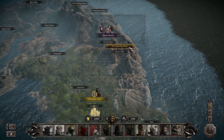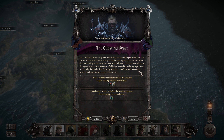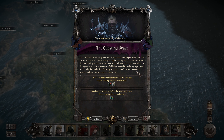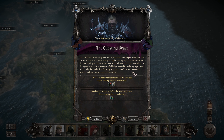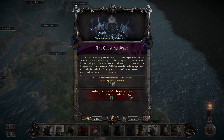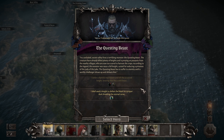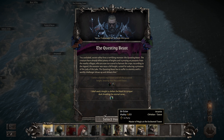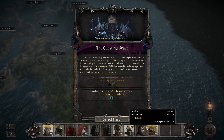Then we have the Questing Beast. In a secluded secret valley lives a terrifying monster — the Questing Beast. The creature has already killed plenty of knights and is preying on peasants from nearby villages who are too scared to harvest their crops. According to the legend, the monster was once a fell knight cursed for seducing a priestess of the Lady of the Lake. The Questing Beast must suffer to eternity until a worthy challenger defeats him in a proper duel. So who should we send? Can't use Sir Mordred — maybe Merlin will be able to take him out. Yeah, let's go with Merlin.